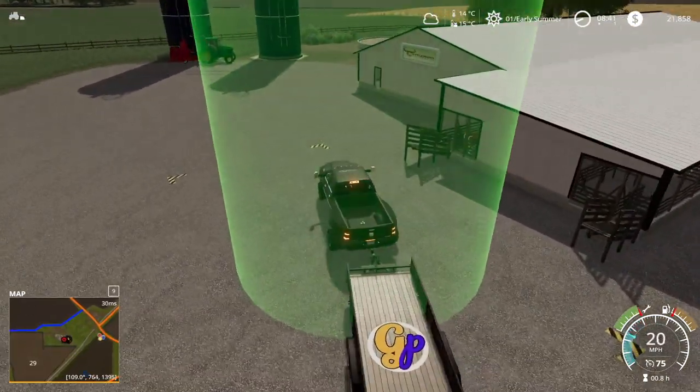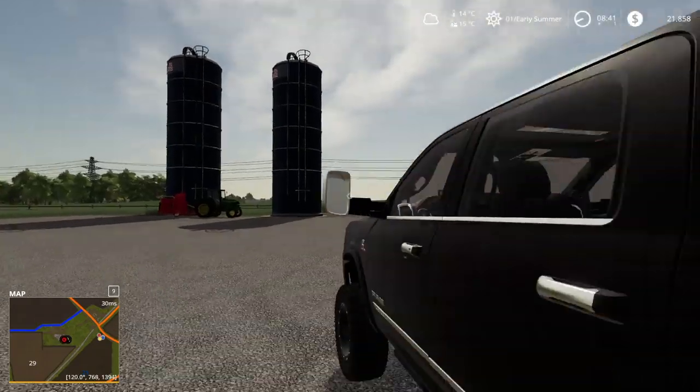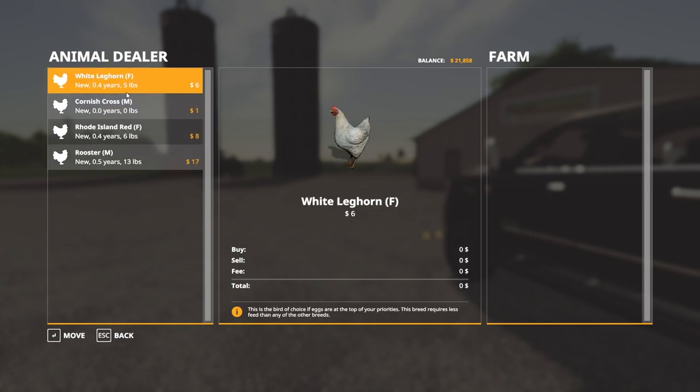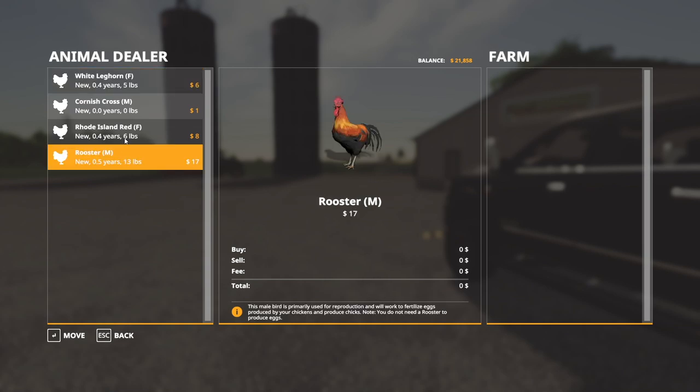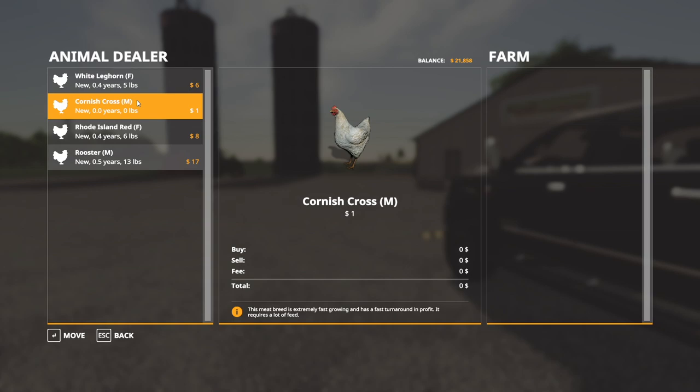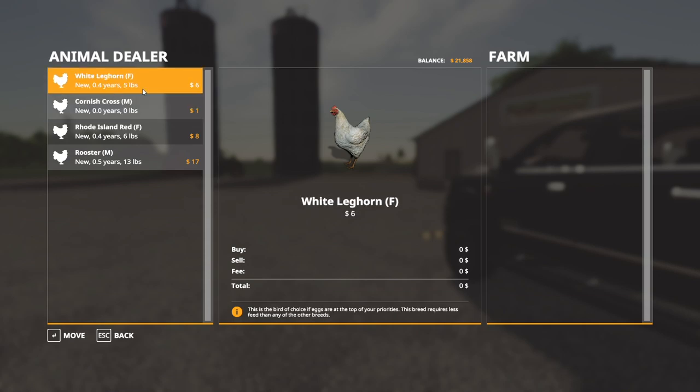Here they are — chickens! There are a few options: the standard breed is the first choice if eggs are the top priority, requires less feed. The hybrid breed is good for both eggs and meat, requires an average amount of feed. Then there's another breed that is extremely fast growing with fast returns on profit, but requires a lot of feed. I think we'll just go with the standard ones since eggs are our top priority and they need less feed.